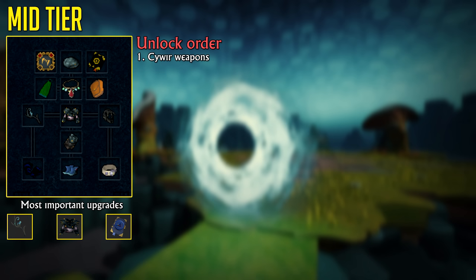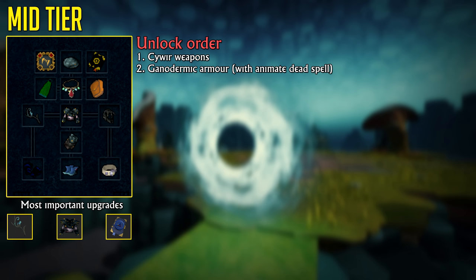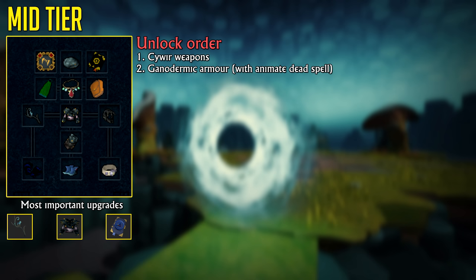Your next upgrade will be Ganodermic Armor, but I do want to mention that you should unlock the Animate Dead spell by completing the City of Senntisten quest, which is a quest you're going to need to complete as a mage anyway because it gives you access to even more powerful spells. The Animate Dead spell is a defensive spell that allows you to reduce incoming damage by a flat amount based on your defense level and armor's defense rating — so it's very, very strong.